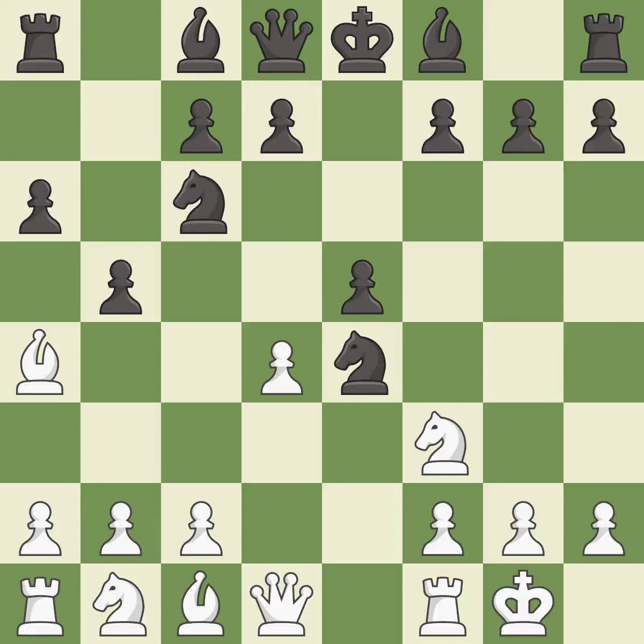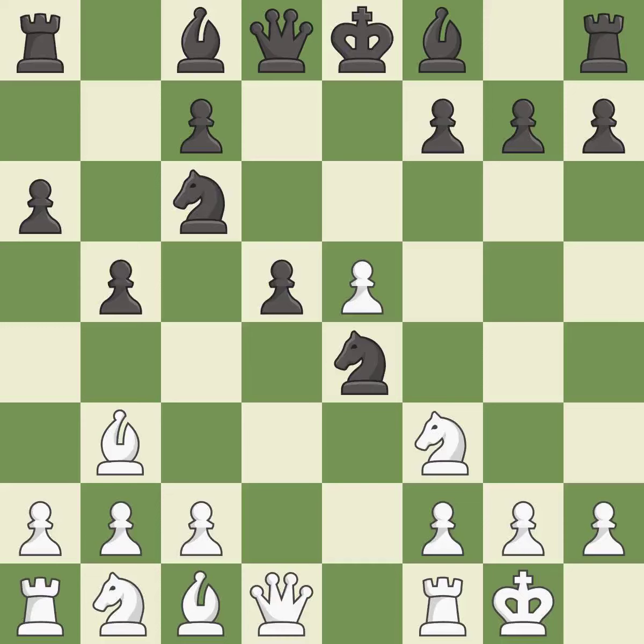b5 takes space on the queen side and forces white's light-squared bishop to b3. Bb3 retreats the bishop to a more active square. d5 takes space in the center, protects the knight on e4, and allows the light-squared bishop to develop. dxe5 captures the e5 pawn and attacks the important d6 and f6 squares. b6 develops the light-squared bishop and defends the d5 pawn.